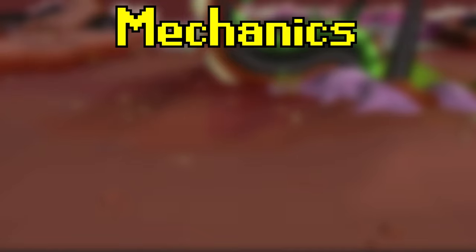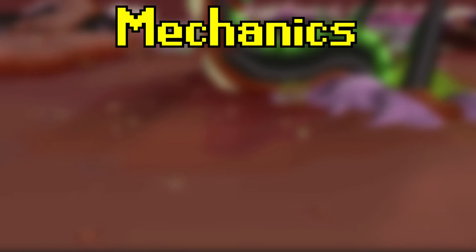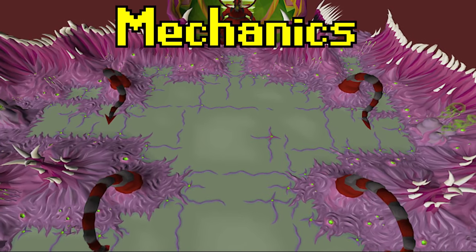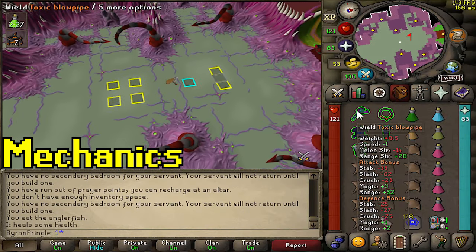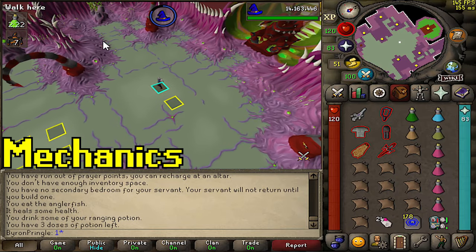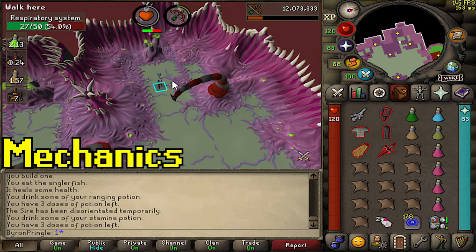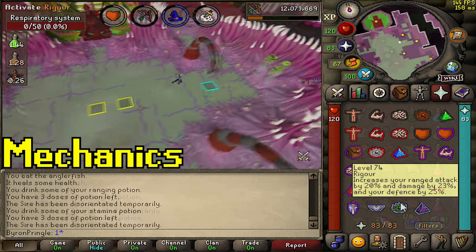Coming into the room, you can see there are six tentacles in the middle, with four vents split up with two on each side. In the back of the room is the Abyssal Sire where you start the fight. For phase 1, you use your highest Shadow spell — for me that's barrage — which puts him to sleep for about 30 seconds. You use this time with your ranged setup to destroy the vents. Typically I destroy two vents, return to the middle, knock him out again, and finish by destroying the other two.